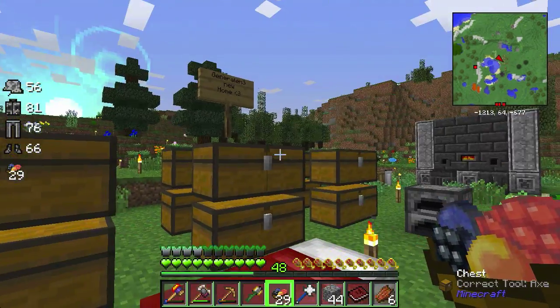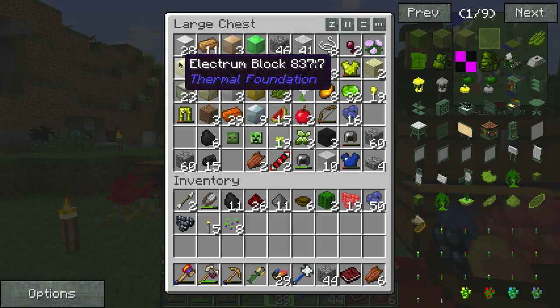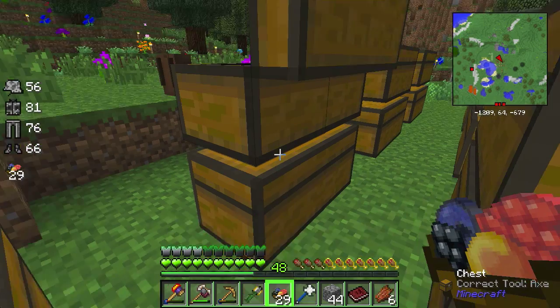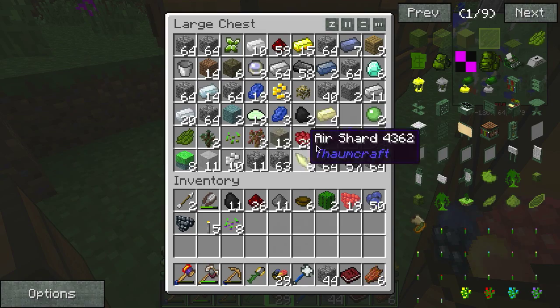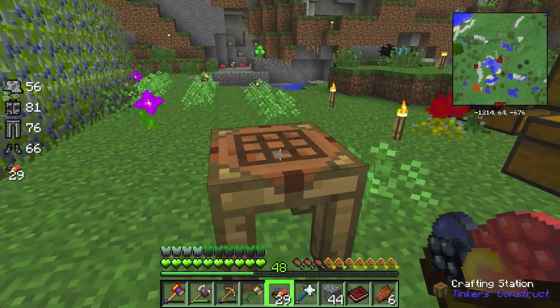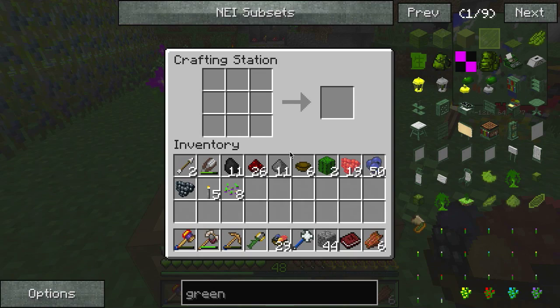Ah, feels so good just being back. Look at all my ores here — a whole bunch of stuff I've been collecting. All the chests are full with goodies, all kinds of crazy things. What even is this — congealed purple slime? I don't know where I got that.